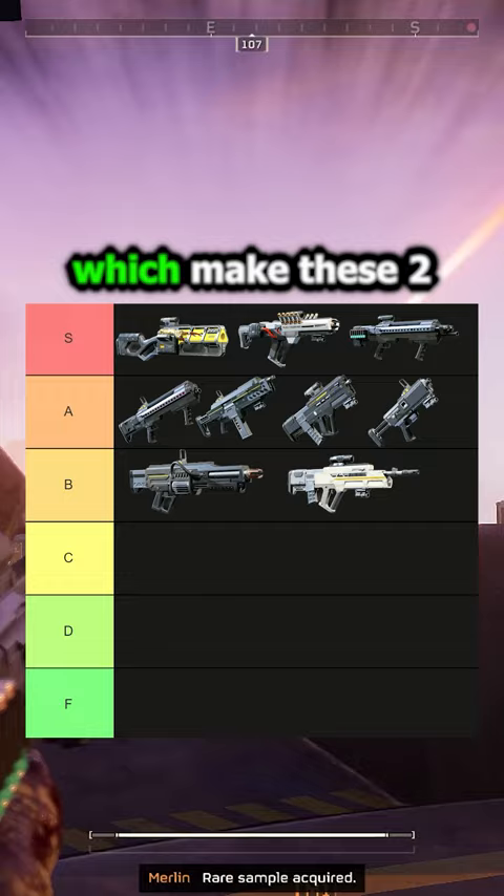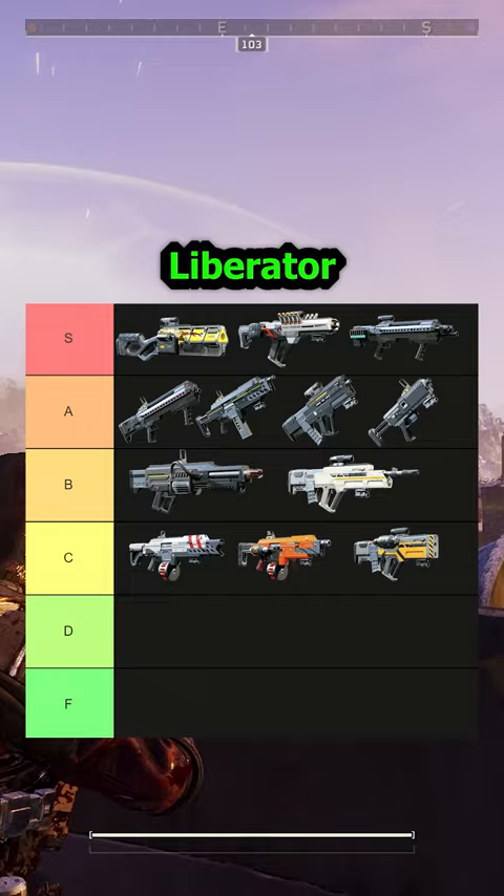Dropping to the C tier, we've got the Breaker Spray and Prey, Breaker Incendiary, and Liberator Concussive. I think these ones aren't bad, there are just better options.